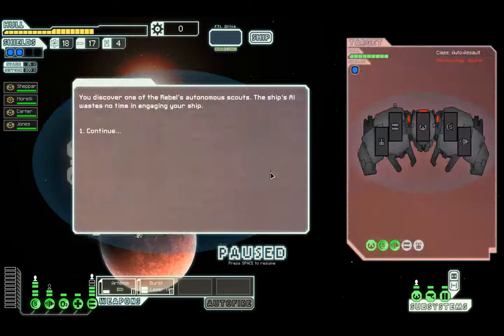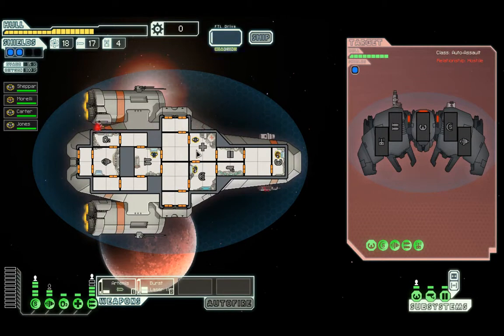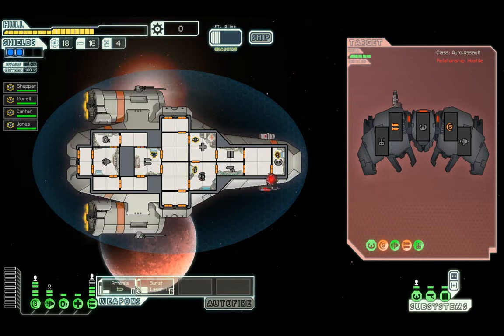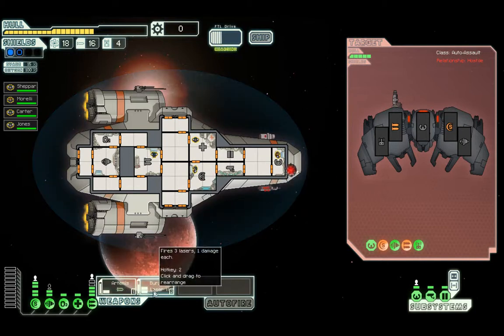Nearly at the end of Sector 2 and we've got an auto-assault drone. You discover one of the rebels' autonomous scouts — I can't even say it — autonomous scouts. The ship's AI wastes no time in engaging your ship. So they've got a drone, a beam drone. They've got a shield and some decent weapons actually. I timed that just about right I think. They've got rid of the main damaging weapon that they had.